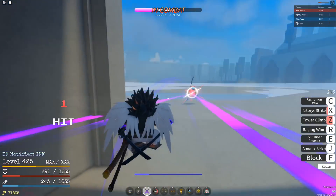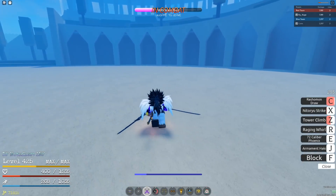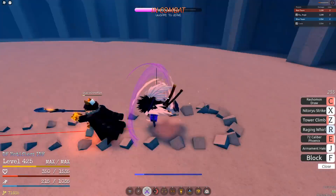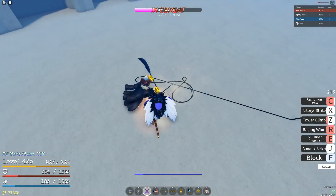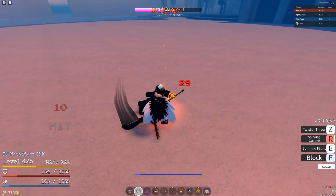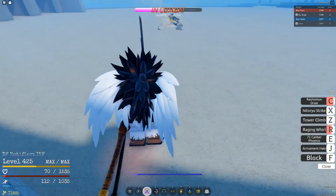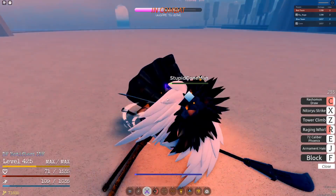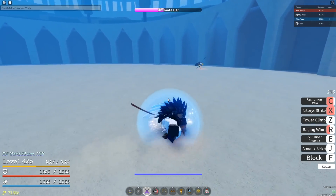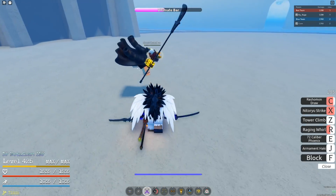Rashomon draw. Nice. 72 Calibre. Nice. Raging Royal. Itori — ouch. That seems like kind of a waste of an ultimate, not going to lie. One ultimate for 70 damage? This guy is kind of selling with that.